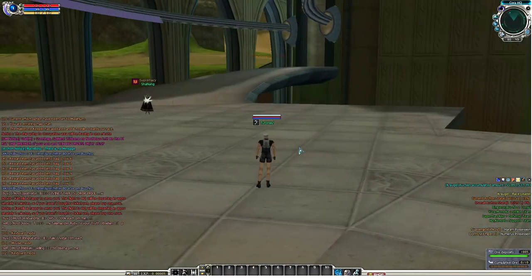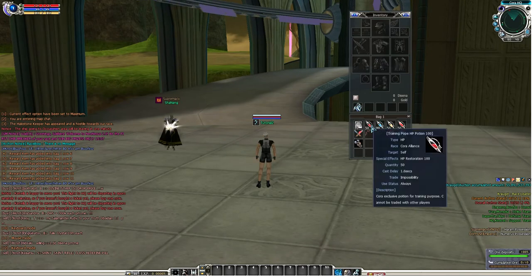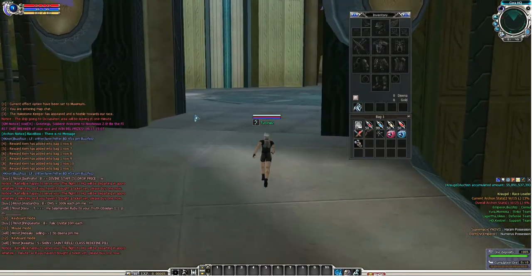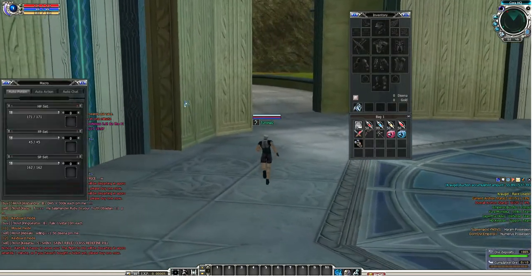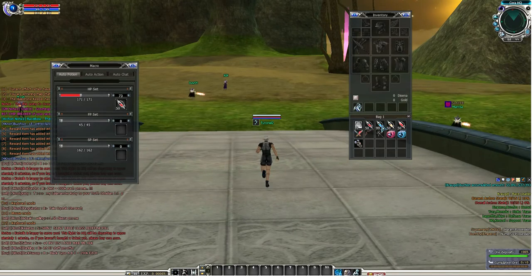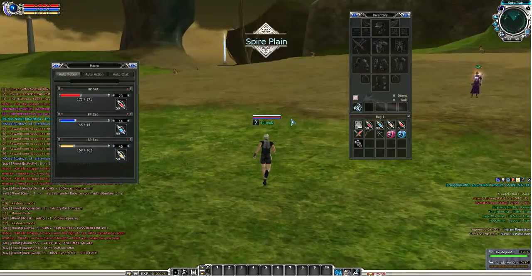Press I to open your inventory. You got free red potions for health, blue potions for mana, and yellow potions for stamina. There's actually an auto-potion system in RF Online — just press Y on your keyboard to open your macro. See the auto-potion section. Put your red potions in there so the game automatically uses them to heal you. Put your blue potions in the FP slot and yellow potions in the stamina slot.